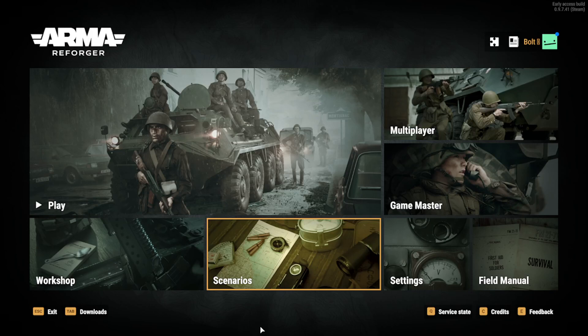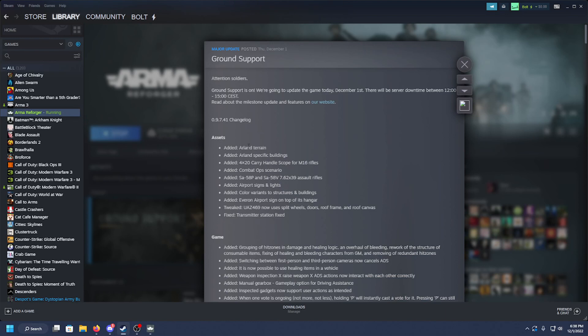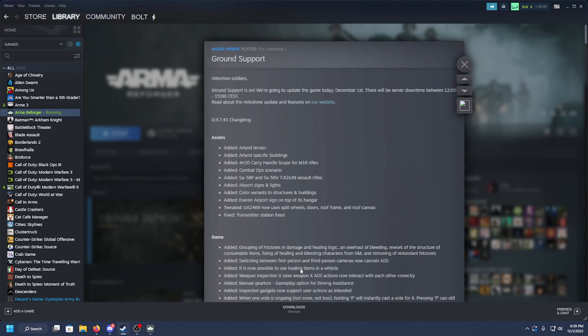Hey everybody, it's Dom here back once again. We're checking out the latest update for Arma Reforger, what they are calling the Ground Branch update. This update is significant for a lot of reasons. The Ground Support update is going to be adding the Arland terrain, a new game mode which is a combat ops scenario, some weapon stuff, the new map, changes to the medical system, some tweaks, and tons of bug fixes — always nice for this game.